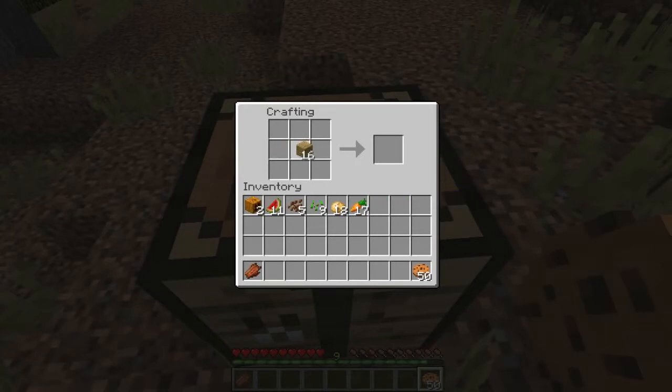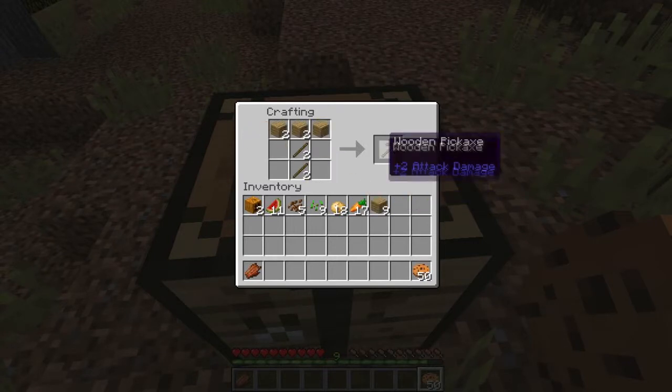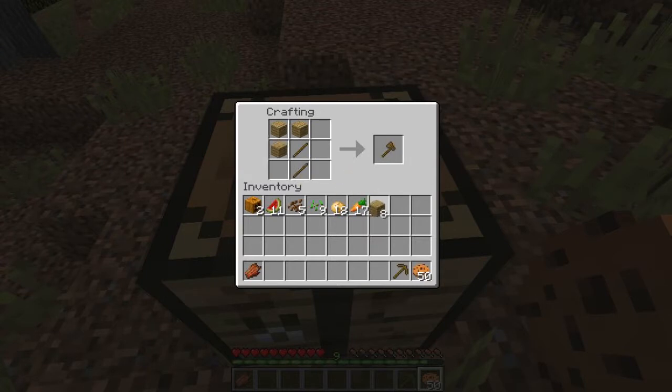Let's get our sticks and make our pick and our axe. I'm going to want a boat. I don't even have enough for that - we'll go with the axe as our primary weapon for right now.